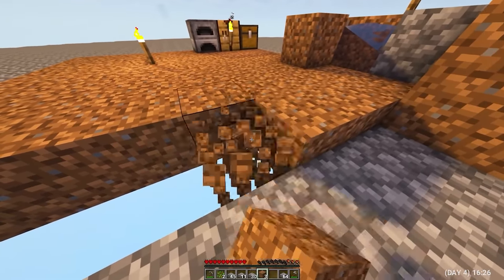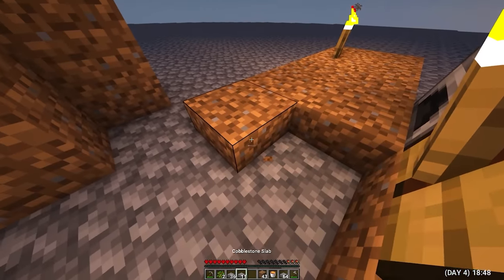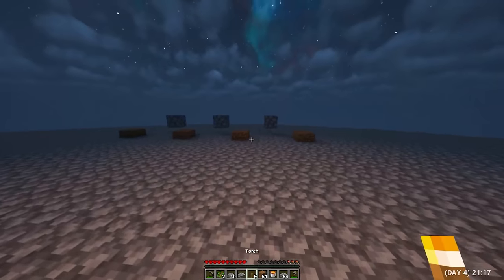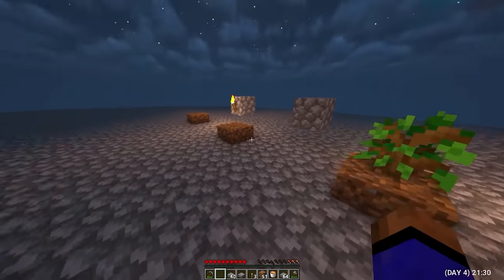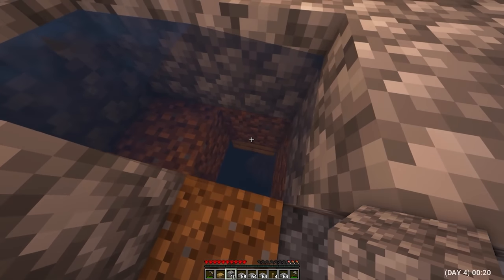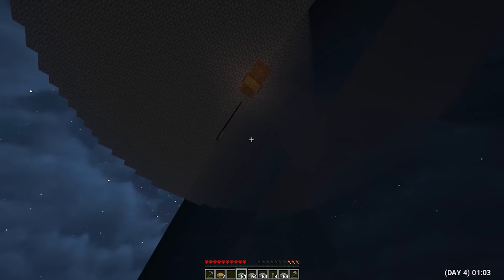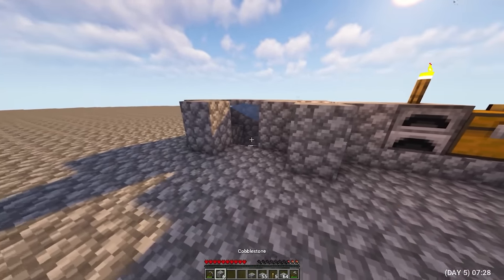I broke the remaining blocks of earth and replaced them with semi-blocks, since earth here is worth its weight in gold. Somewhere on the edge I decided to make a small tree farm — I put 4 blocks of grass, some torches for lighting, and planted the first 2 oak seedlings. I also placed a chest, a workbench, and a stove near the farm. And now I thought it would be nice to build down and make another platform at the bottom. It is very convenient to go down the water, but the most important thing is not to fall.